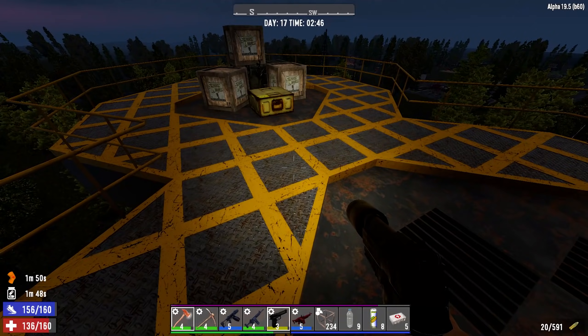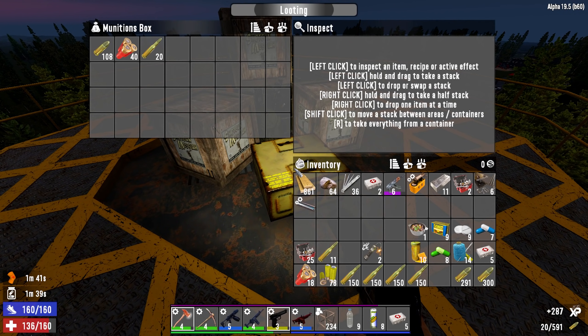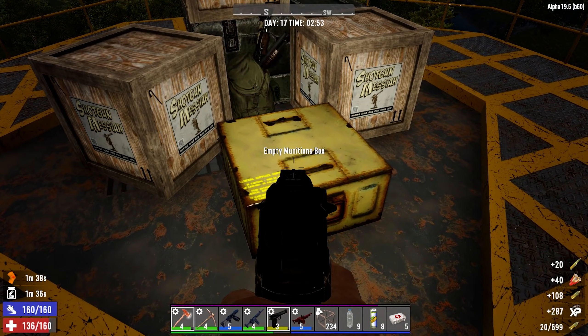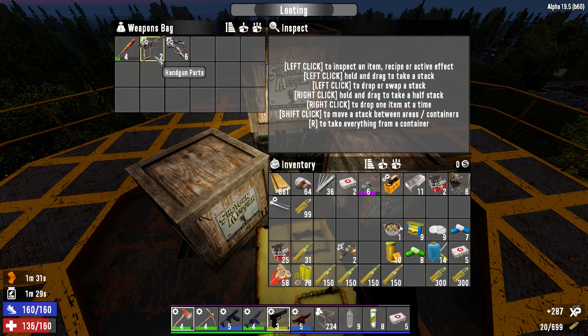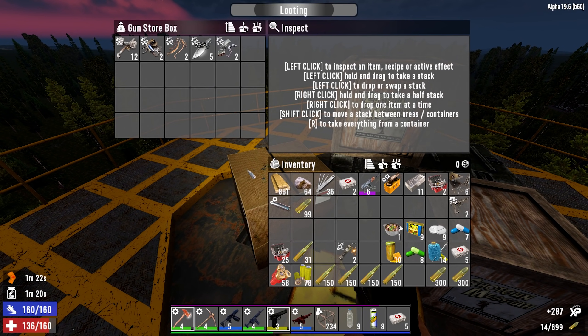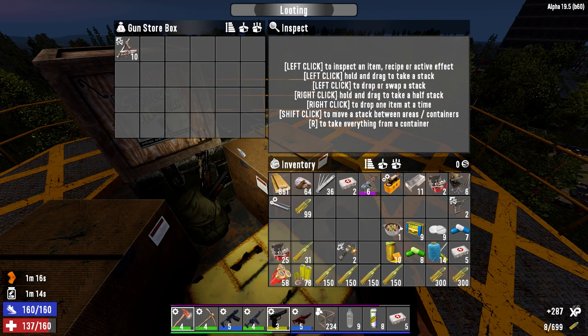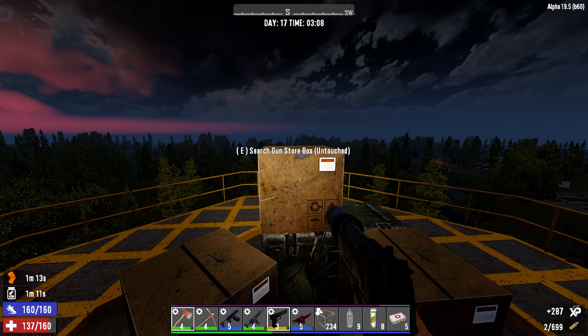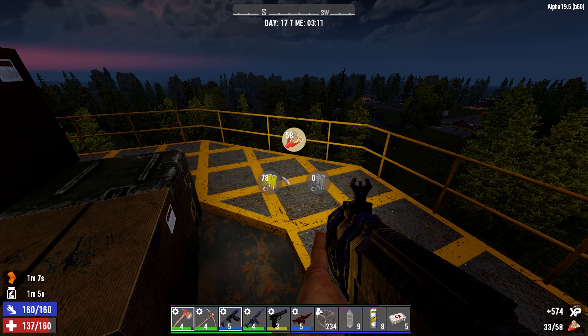I think Guns fell through that one time and he thought I trolled him - I didn't, there just happened to be nothing there. All three of our ammo types right there - that was good. Some handgun parts - yeah, I'm gonna start collecting some handgun parts. That's way too many shots - I need a better pistol to shoot these open quicker. I think I could get to where it's like three shots.